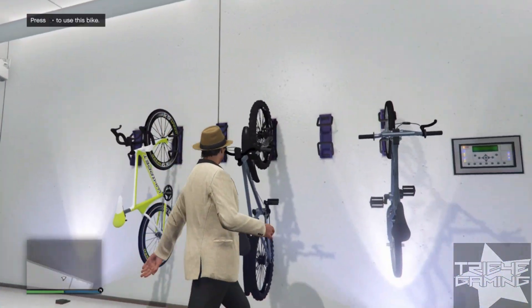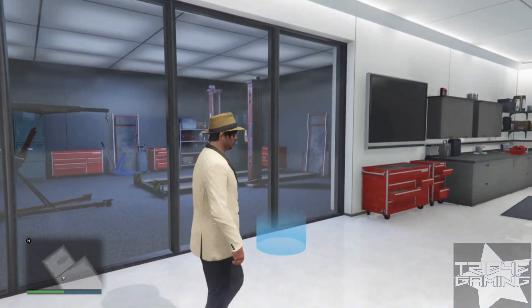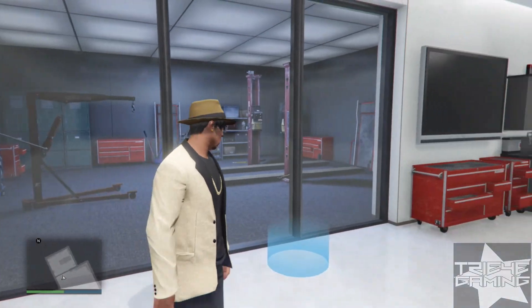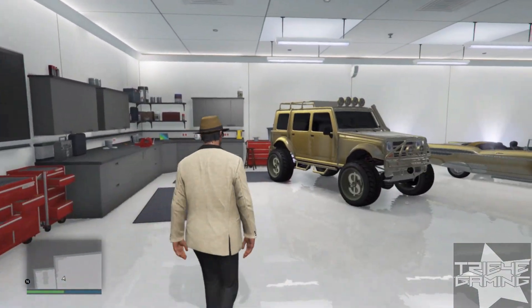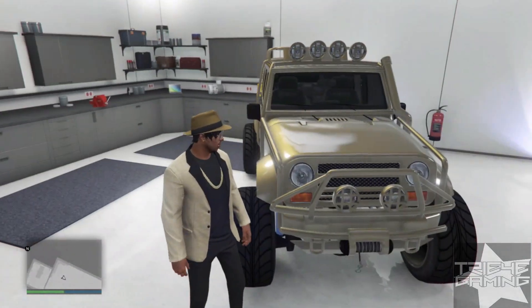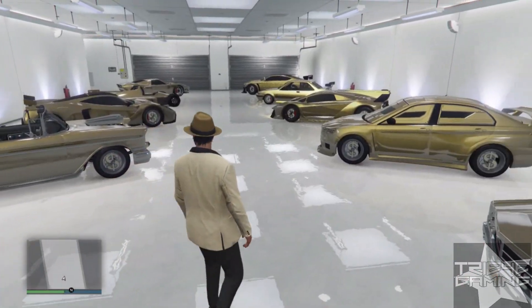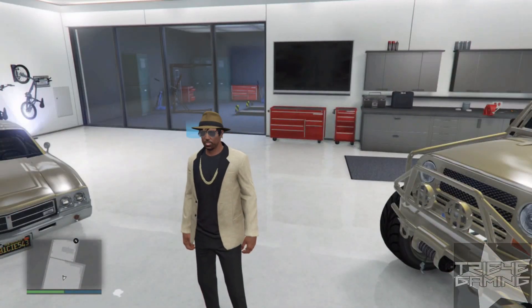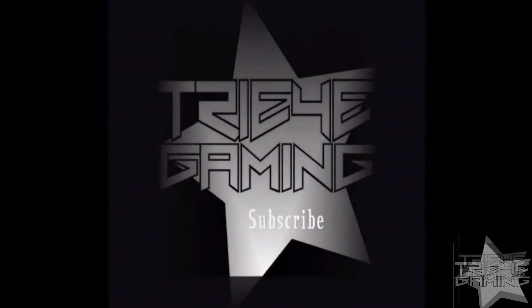We got the bikes over here. You got the mechanic area right there. Now we got this car right here. So basically this is my car collection. The next episode I'm gonna show you the apartment upstairs, so stay tuned for that — and I'm out.